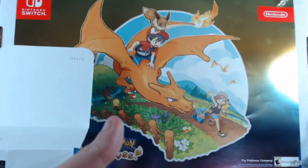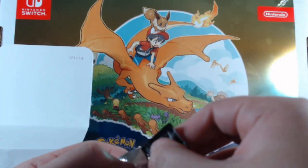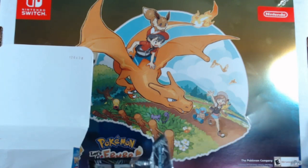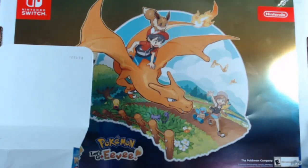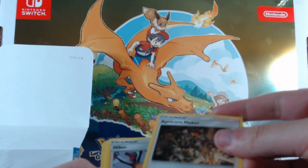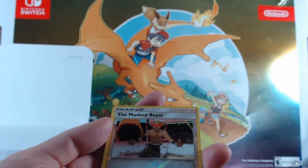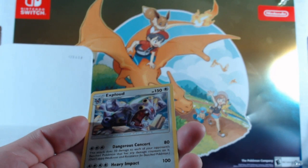Any feedback and comments are welcomed — constructive criticism is good criticism, keyword constructive. Get rid of that fire energy. Metang, Apricorn Maker — let's get through these. We get the Max Potion as our rare, and then a regular Exploud.